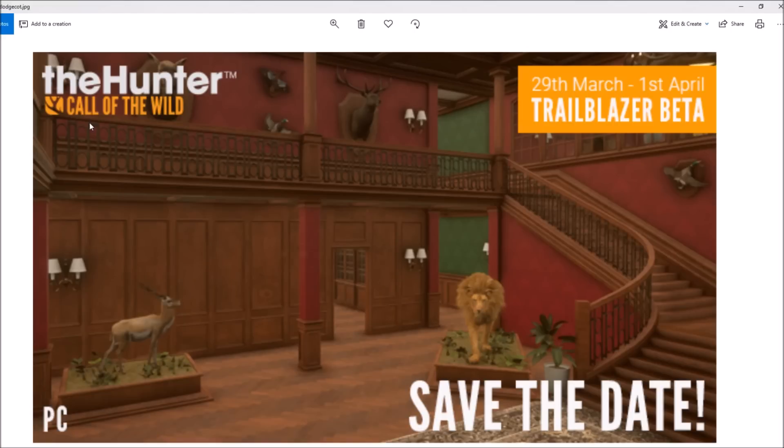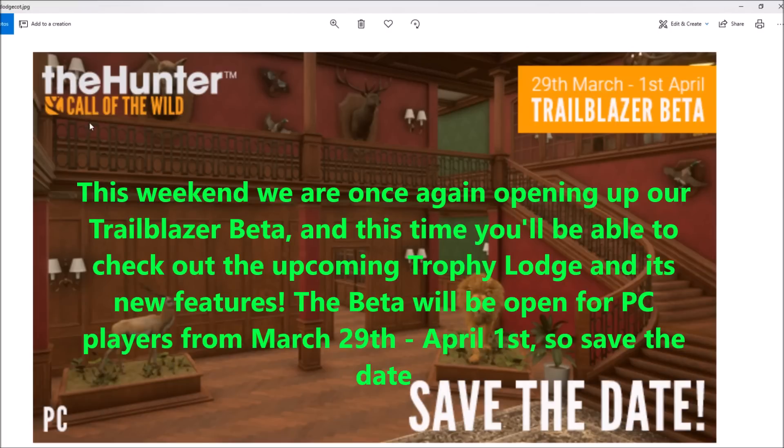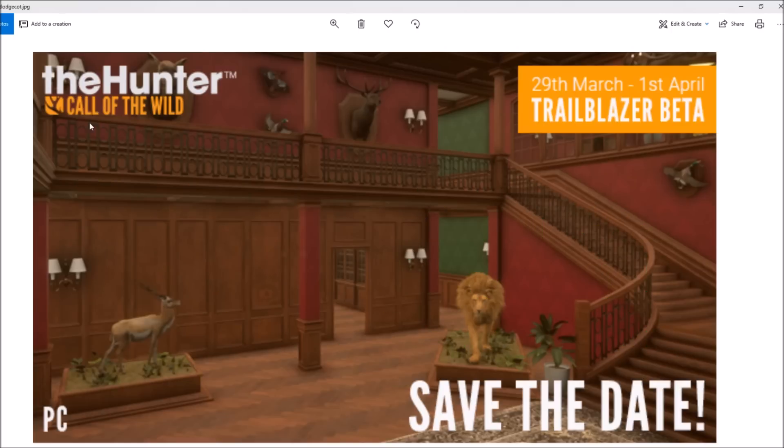It looks like we're finally getting fully customizable trophy lodges from Call of the Wild. Call of the Wild just posted a tweet saying that this weekend, March 29th to April 1st, there's going to be a trail beta test for this potential DLC. I think it's actually going to be a DLC — they want to test how people react to it, and if people see it as worth buying, it's probably going to be around $7.99 or something.